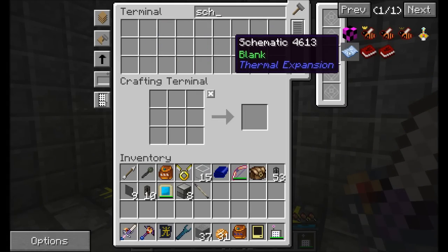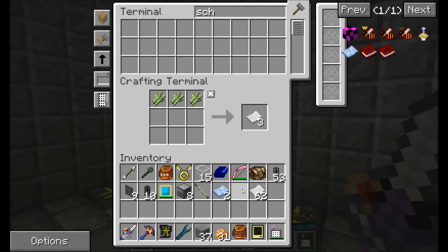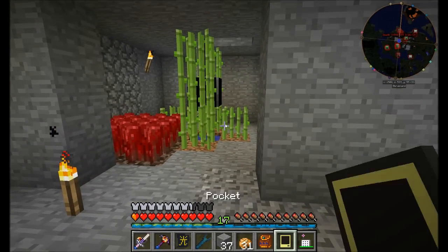So first, I'm going to want some schematics - blank ones - let's get a stack or two. And that should turn on our sugarcane farm. Oh, look at that - a sugarcane farm turning on. Boom! Hey, sugarcane, how you doing? Missed you guys.